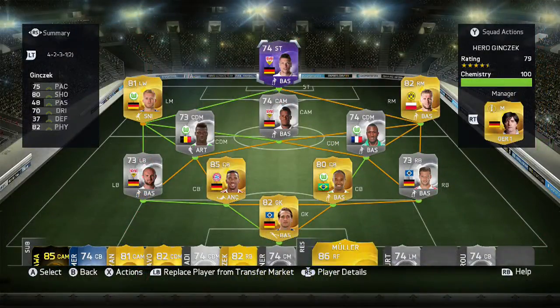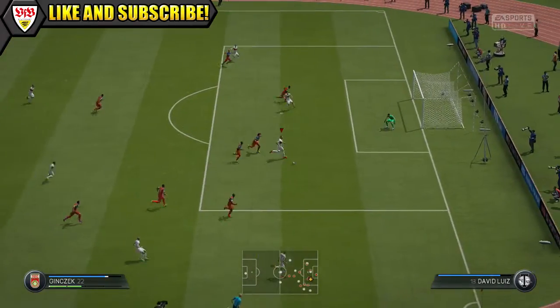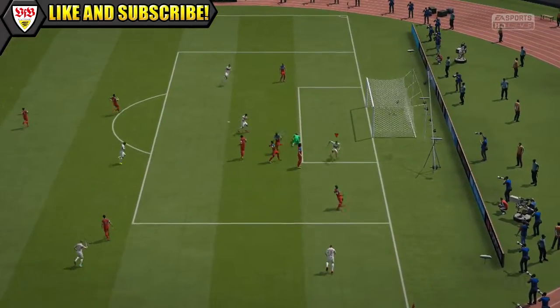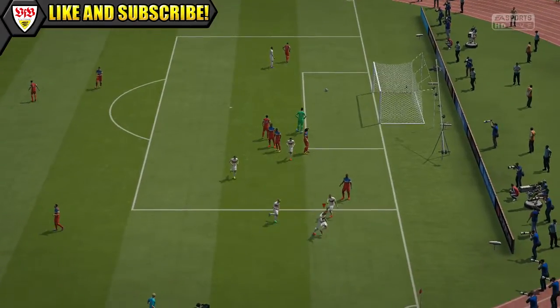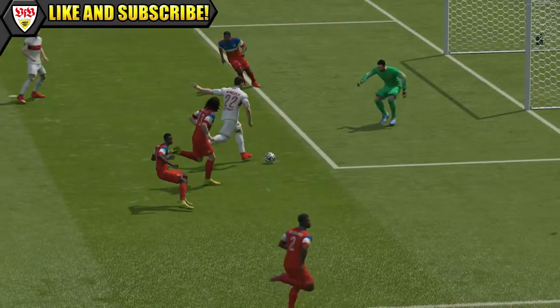So this is the team we used Hero Ginczek in, a 4-2-3-1 Bundesliga side, with Ginczek at striker. So now onto the gameplay so you can see how he was performing. Hero Ginczek does have some decent stats on card, with that 80 shooting and 82 physical, does make him look pretty decent and was good in that lone striker, target man style role.